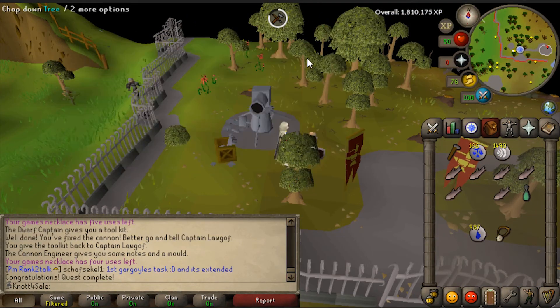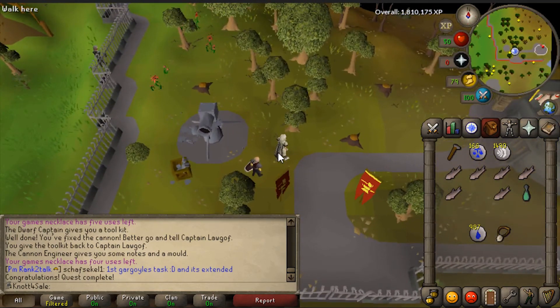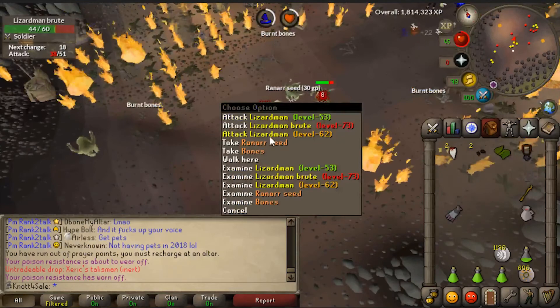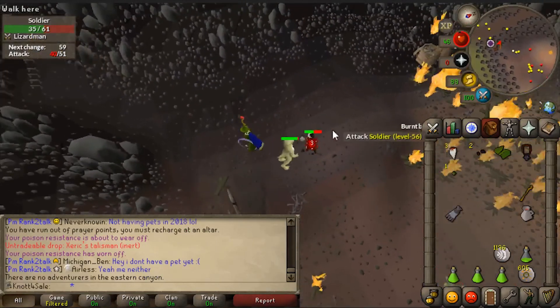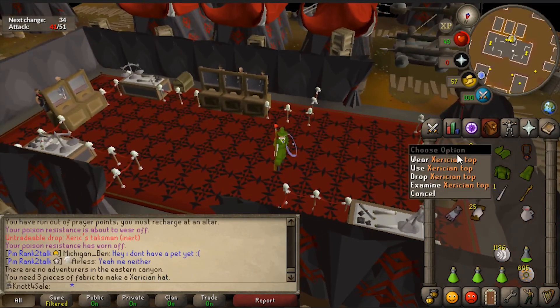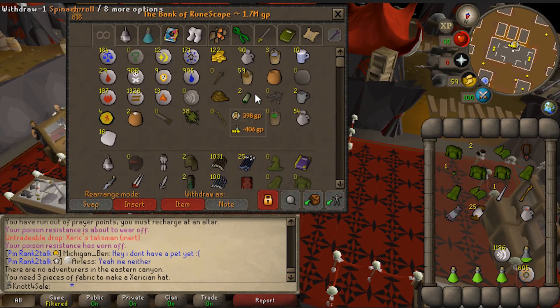Quickly bashing out Dwarf Cannon - easy game! Cannon done. Got it - the Xeric's talisman! After 413 lizardmen killed. 56.3% Shayzien favor. Talisman has 82 charges. Was there so long I made three Xerician tops and two Xerician bottoms with spare fabric. Pretty happy I persevered. I was going to use a cannon but then remembered I couldn't afford one and couldn't be bothered going back to the agility pyramid for four more hours - it's been a very long day.